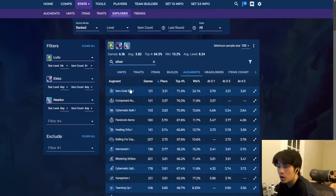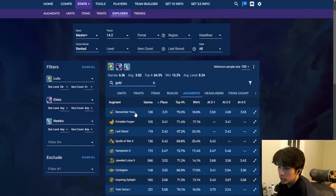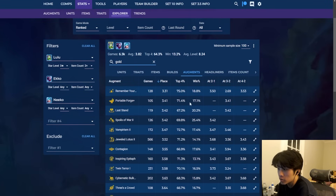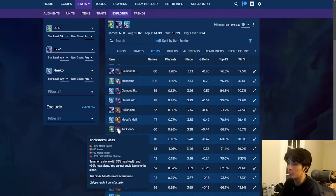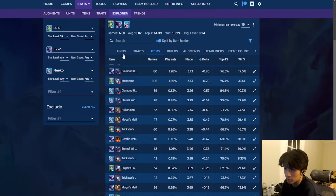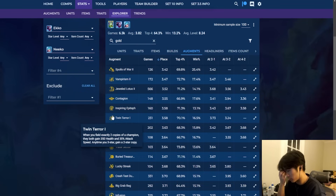For silver augments: Item Grab Bag, Component Buffet, Cybernetic Bulk, Pandora's, Healing Orbs, Rolling for Days, Harm Assist, Blistering, Uplink, Empirism. For gold augments: Remembering Your Roots is really good in Seraphine reroll — basically any KDA-line or vertical comp. Purple Forge is really high. Mana Zane on Lulu seems good. Trickster Glass on Lulu is really good — you basically have two Lulus next to each other that buff each other with Hyperpop and just go pew pew. You basically have 100% uptime on Hyperpop between each other. Twin Terror Lulu is a new go-to for this patch — your level 7 features another Lulu.